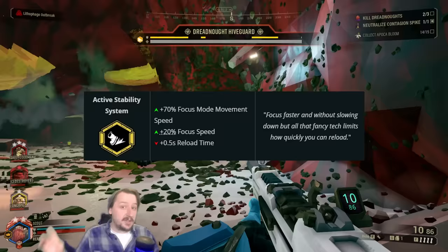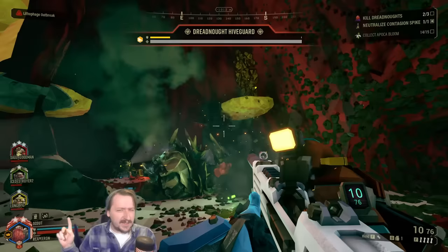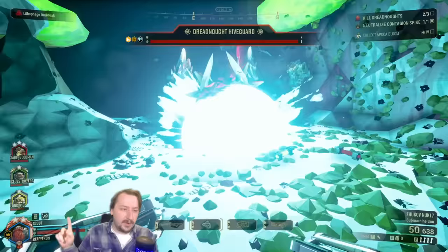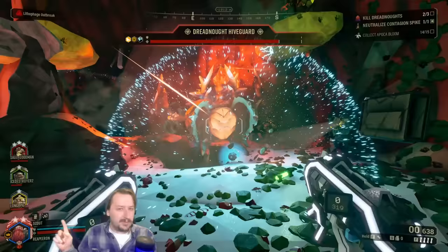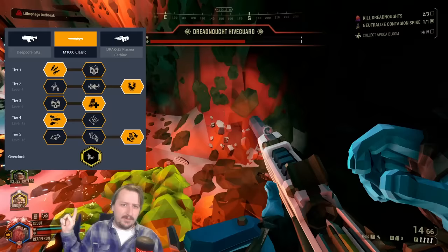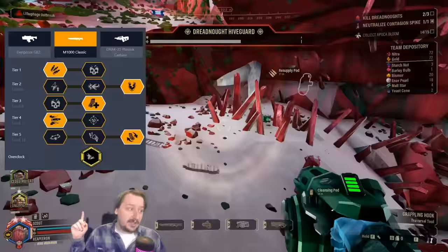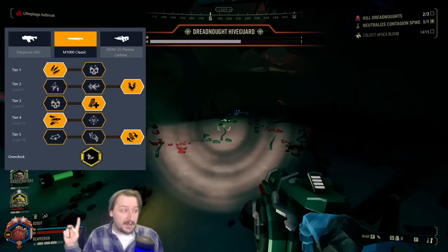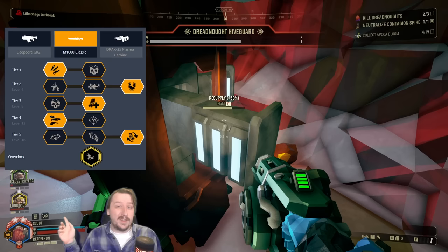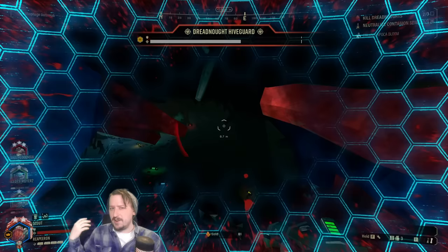Next is Active Stability System. This removes the move-speed penalty while focus-shooting and gives you a faster focus speed, but comes with a slightly longer reload delay — not a huge deal, since you can pickaxe-cancel the reload. I build it with my standard M1000 setup: ammo, armor breaking, larger mag size, blow-through rounds, and faster reloads. It's extremely flexible though — you can take extra damage in tiers three and four for a single-target build, or combine tiers three and four for maximum damage. Ammo is still generally better in tier one. Since this overclock has almost no downside, you can pair it with whatever secondary you'd like; I went with gas recycling on the Zhukovs for great crowd control.